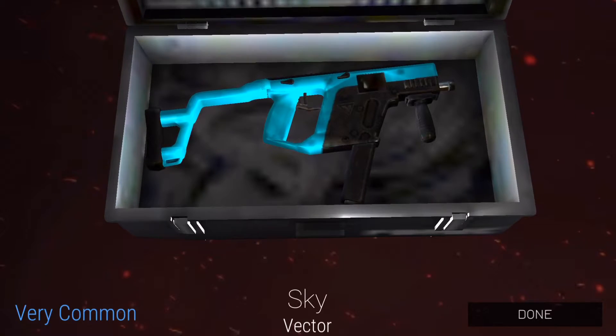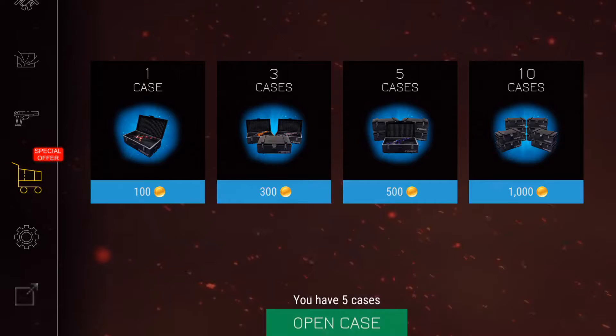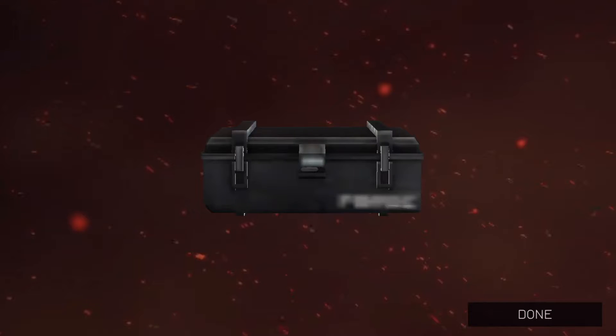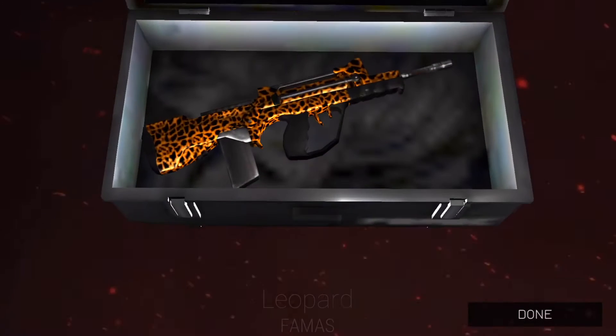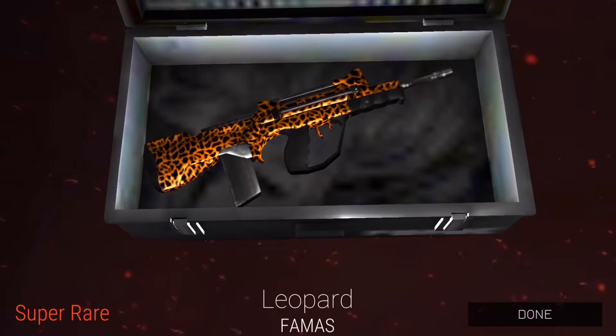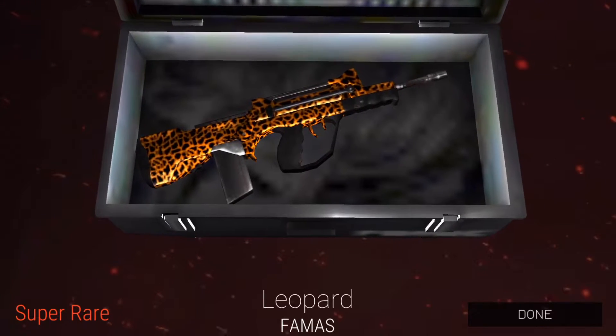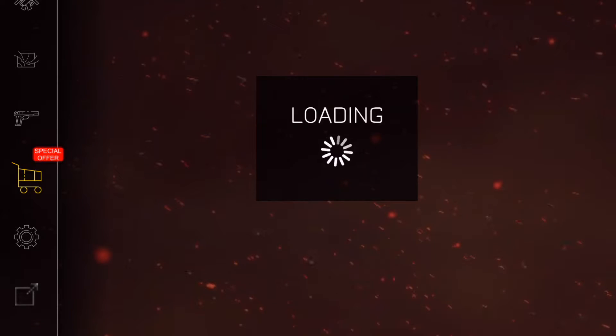Sky for vector — I'm thinking about getting vector as well, very common, not too great. Next one: leopard for FAMAS, a super rare! Wow, that looks good, I like that. Might use it.